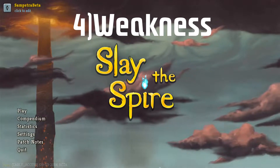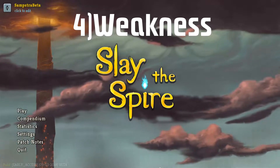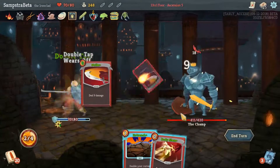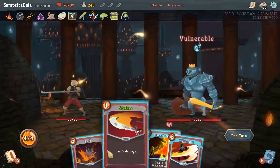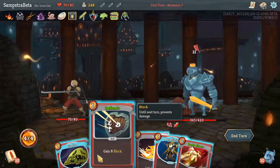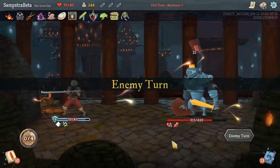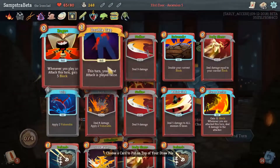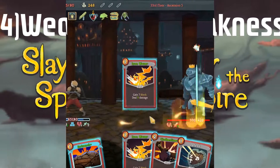Now let's talk about the weaknesses of the barricade build. The main weakness is that if you don't draw the barricade card fast enough — within the first or second turn — the enemy can deal a lot of damage before you've built up your defense, leaving you unable to handle their big attacks. It's also just slow because it's a defensive build; you're not hurting the enemy, so unlike an offensive build where you kill them in two or three turns, you're playing a long combat before you can finish them with Body Slam.